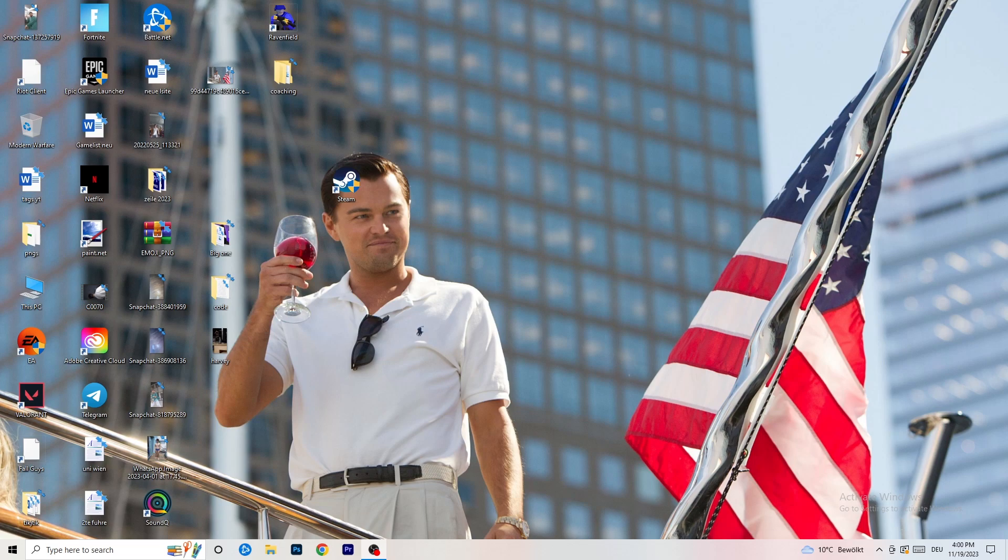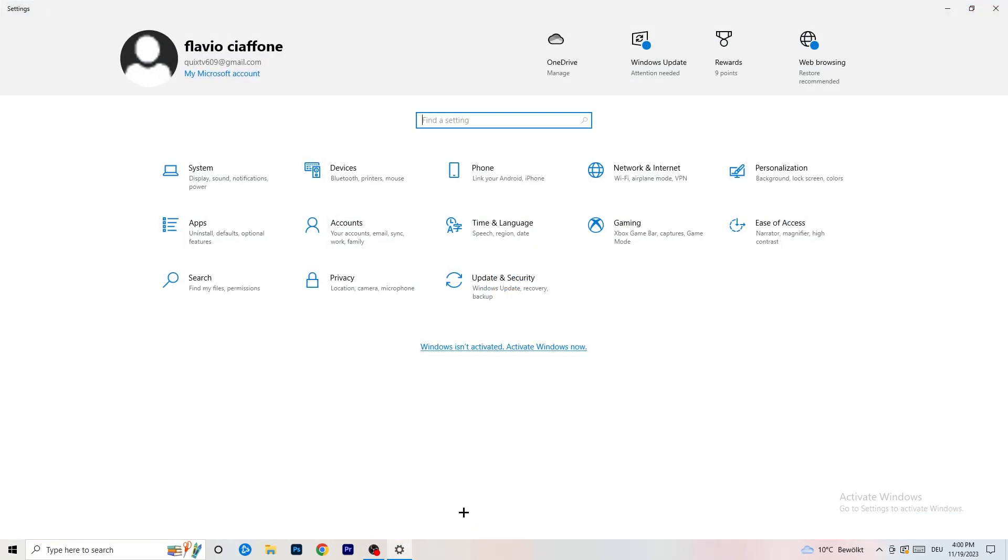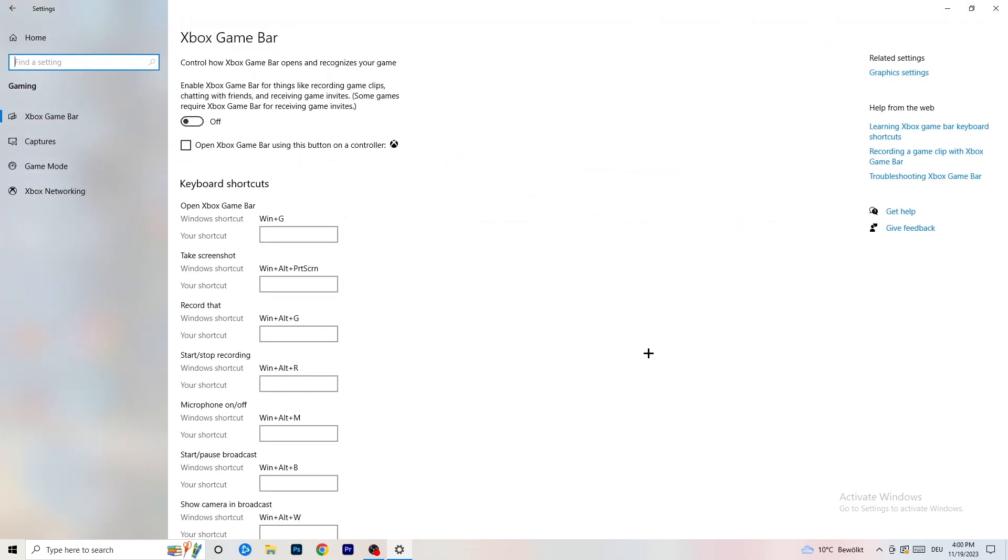The first thing I want you to do is really simple. Go to the bottom left corner of your screen, right-click, and open Windows Settings. Go to Gaming and then to Xbox Game Bar — you need to turn this off. It causes a lot of trouble especially on low-end PCs. You don't want anything running in the background that affects your performance.